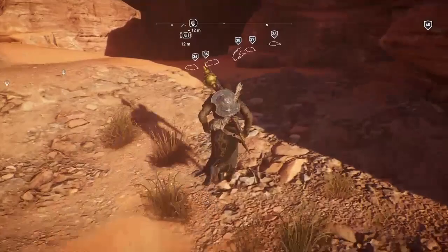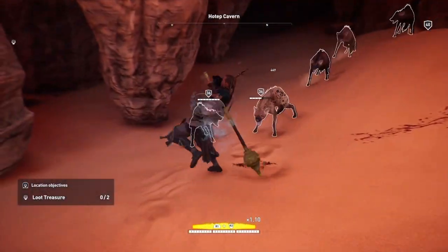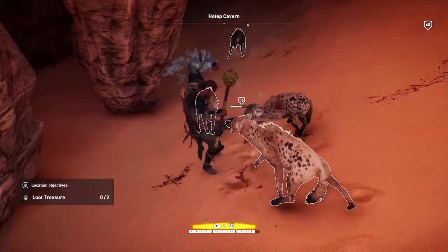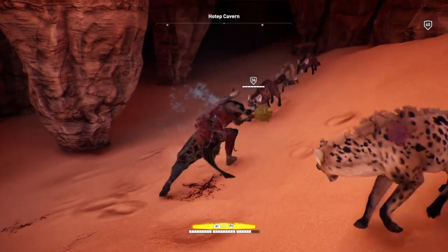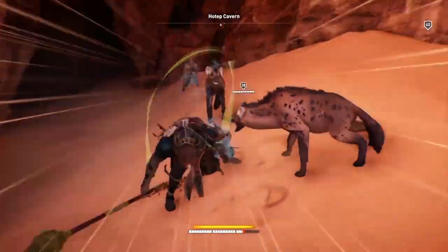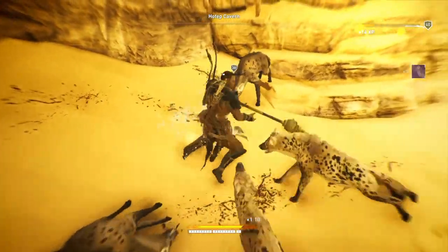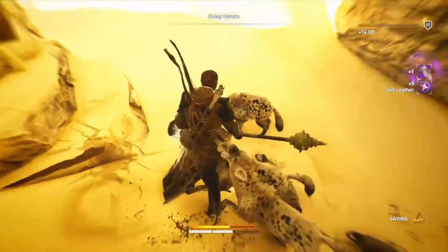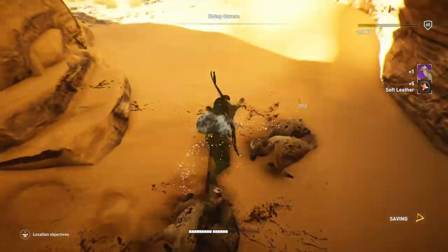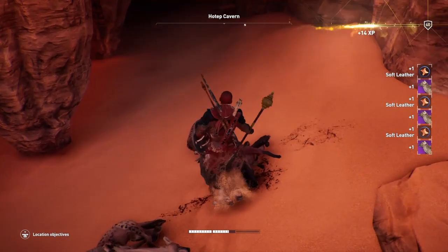Let's get in there and get this treasure sorted. So here we go. Here they come. Swung wildly there. Doesn't take that many hits when you're overpowered to do this. In fact there we go. Get all soft leather you want like that.